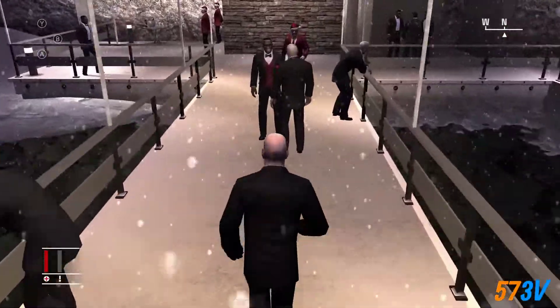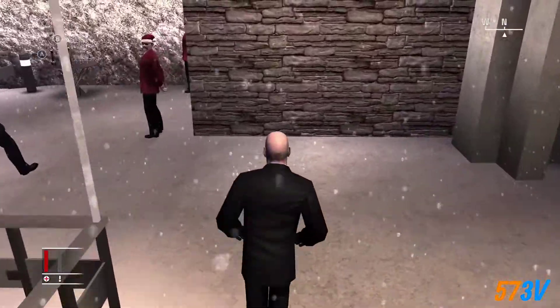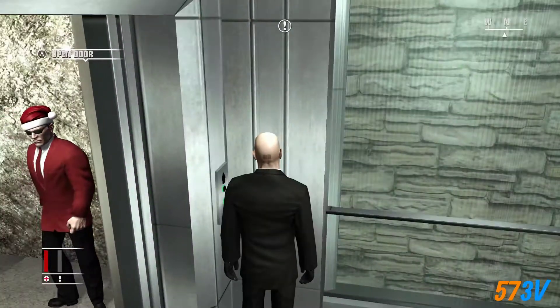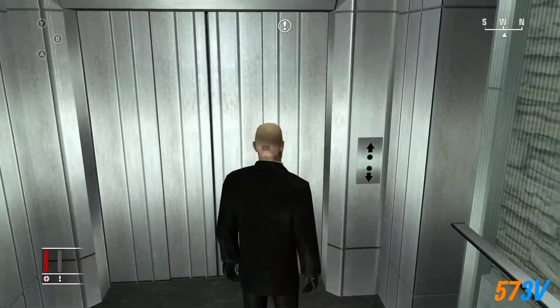Hey guys, welcome to Hitman Blood Money HD. We're going for Silent Assassin today, so we need to walk past this guard and get behind him so that we can get to the first floor without being seen by the camera.